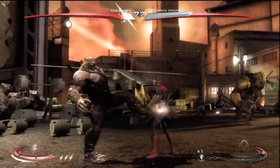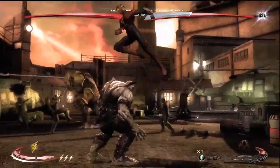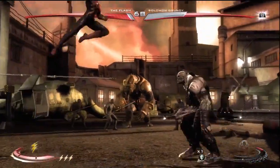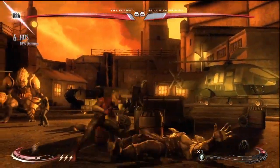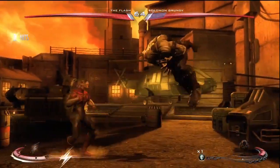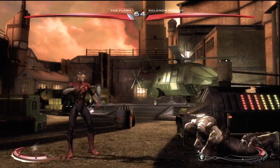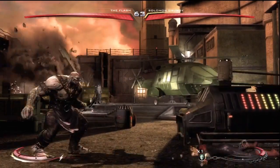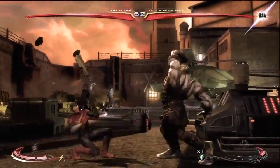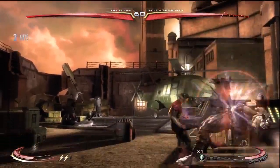I'm showcasing the Earth 2 skins right now — this is Earth 2 Flash versus Earth 2 Grundy. There's also an Earth 2 Hawkgirl, and then I'm showcasing the Blackest Knight 2 skin pack which is Batman, Aquaman, and Hawkgirl as well. Then there's General Zod gameplay. What I wanted to talk about today is my impressions on the skins and General Zod himself.